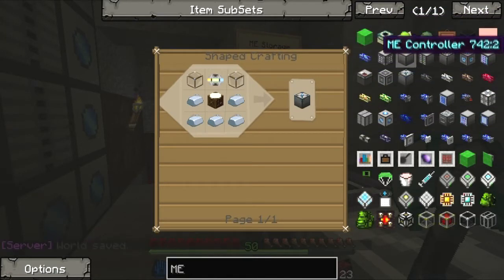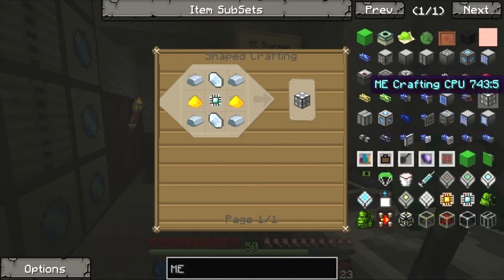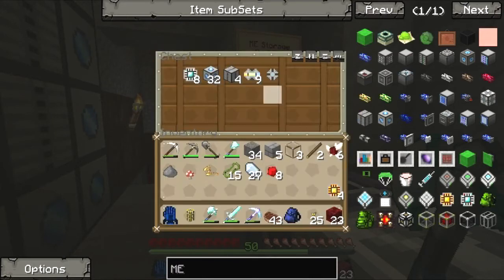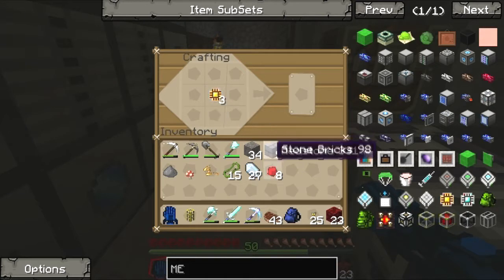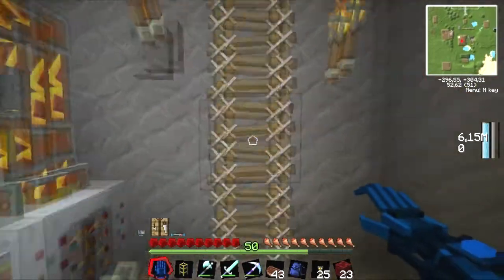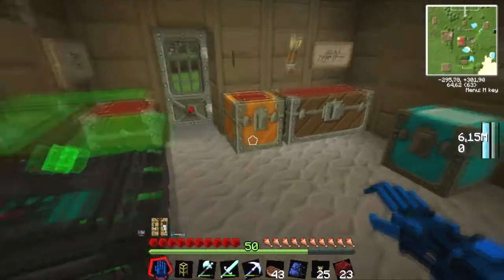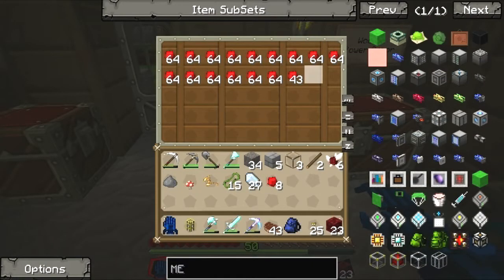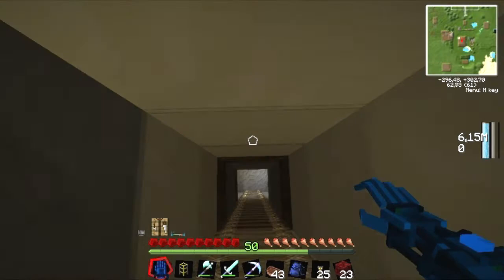Oh, come on! Where are you? Where's the CPU? I'm blind — oh no, not blind. Here we go, this is for the CPU. I have to make three of those things. One, two, three — of course I need more.